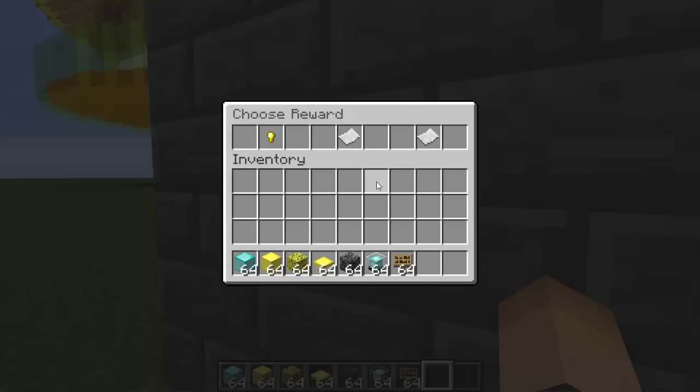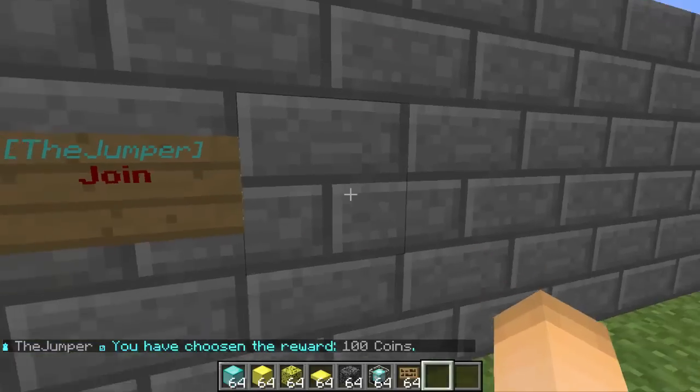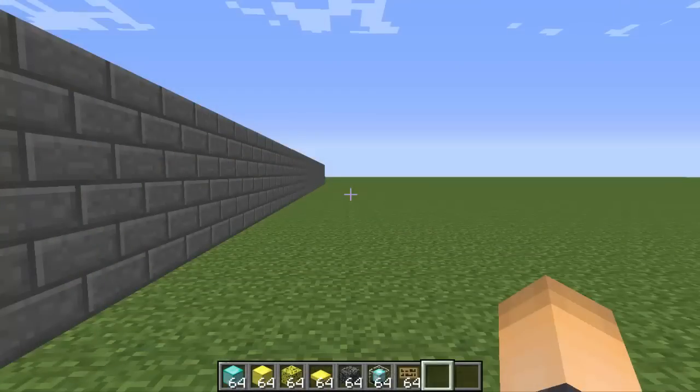Once you finish, you can choose your reward — pretty cool! These rewards can't be changed yet since the plugin developer hasn't made that available, but they might in the future. You get 100 coins as the reward. That's it for this tutorial — hopefully you guys enjoyed it. If you did, make sure to drop a like. Peace out!